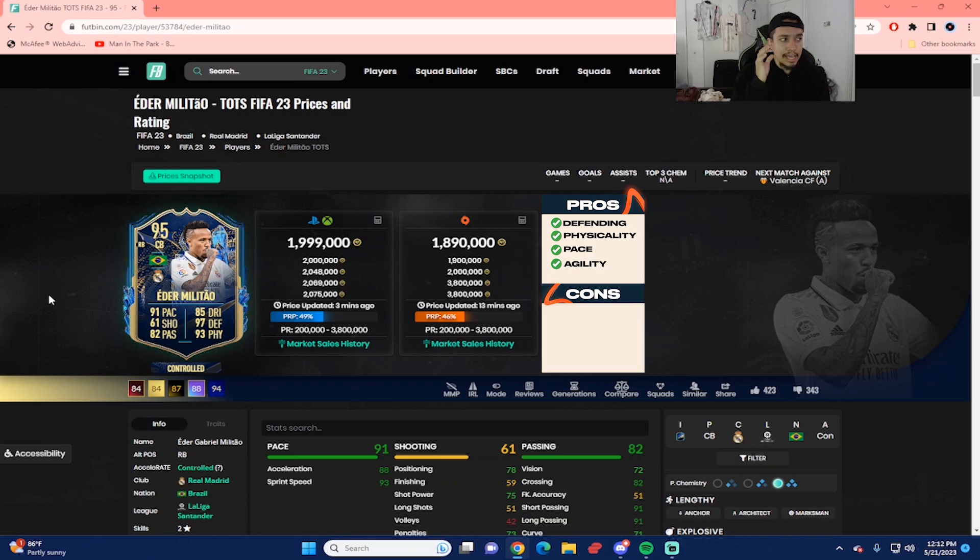But somebody commented on another Discord that I'm in: Team of the Season Militao has medium-high work rates while the Team of the Year has medium-medium work rates. So if you guys are into those work rates, that's something to look into. For me, if the card has decent stats, work rates are relevant — but medium-medium to medium-high, just something to look into. My experience with this Team of the Season Militao was amazing and slightly better than I expected. This card is, no debate in my opinion, top 5 CB in the game.